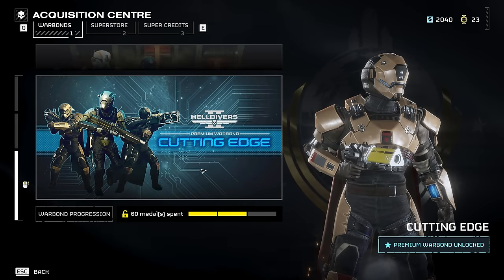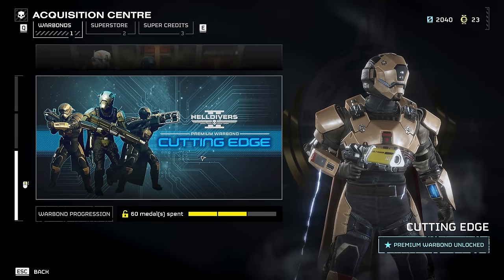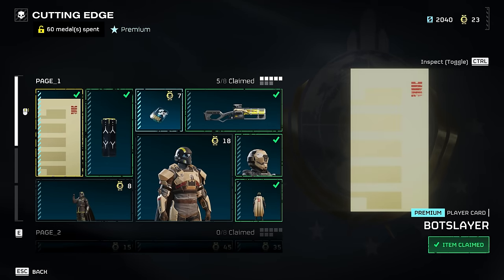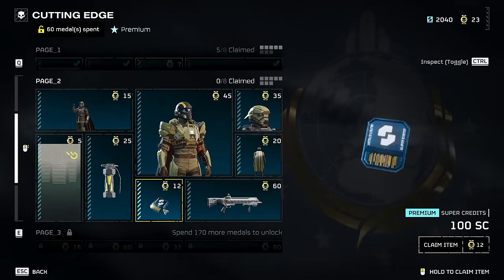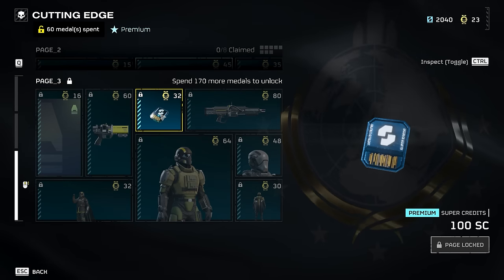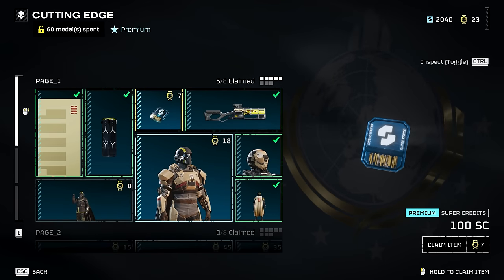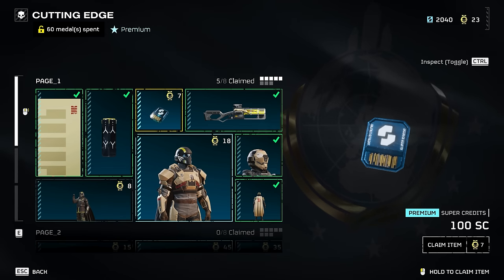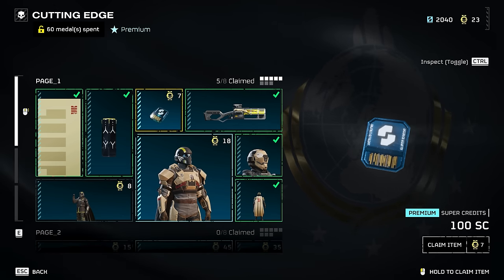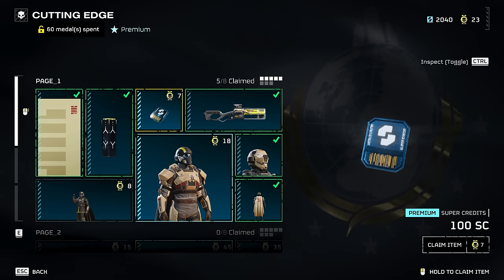This is the brand new Cutting Edge Premium Warbond, available for 1,000 super credits, which you can earn by just playing the game. A notable thing is these premium war bonds also let you earn super credits within them — there's 100 here, 100 here, and 100 there. So there's only three pages but you essentially get 300 super credits back for unlocking this, making it effectively only 700. And like I said, the value doesn't really matter because you can earn them through playing the game — looking in friendship bunkers, storage containers, probes, drop pods, all over the map.